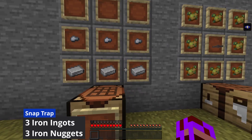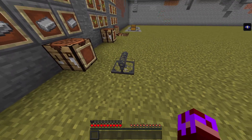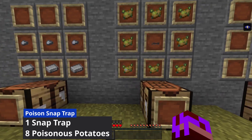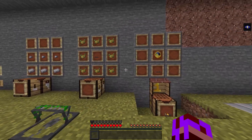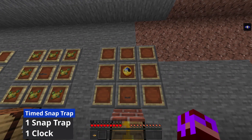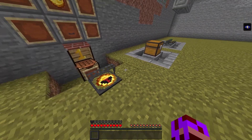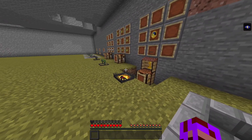Here are the recipes. It takes three iron bars and three iron nuggets to craft yourself a snap trap. As you can see it's not set up, but we'll be showing you how to do that later in the video. The poisonous snap trap takes one snap trap in the middle and then eight poisonous potatoes on the side, and that will craft you the poisonous snap trap. The time snap trap just takes one snap trap and a clock using the level one workbench.